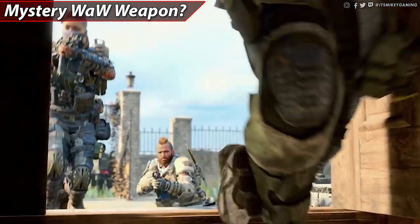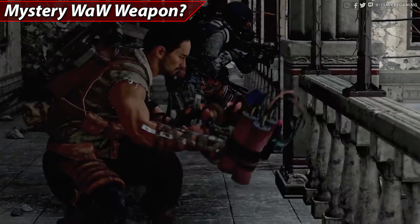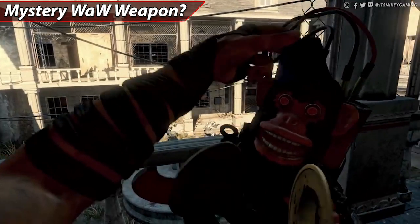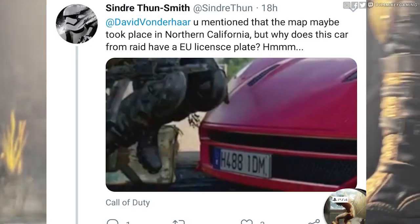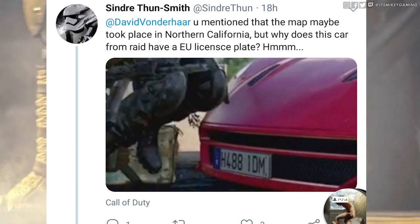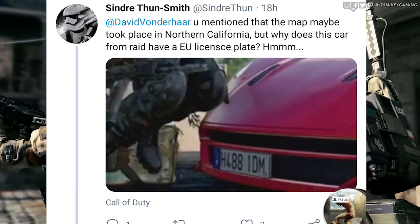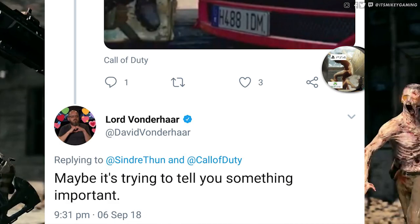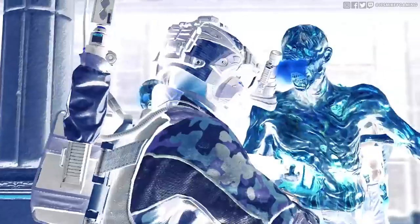Vonderhaar was dropping little hints — he said there's going to be a classic World at War weapon in Blackout, so maybe some zombies fans can speculate on that. He was also cryptic when someone tweeted him asking why a car from the Raid map has an EU license plate if the map takes place in Northern California. Vonderhaar tweeted back: 'Maybe it's trying to tell you something important.' What that means, I don't know — I just can't wait to play the game.